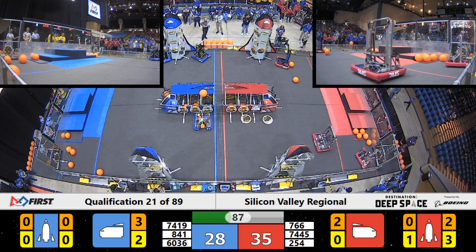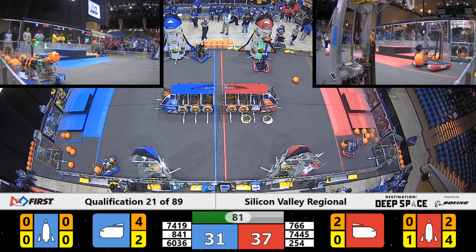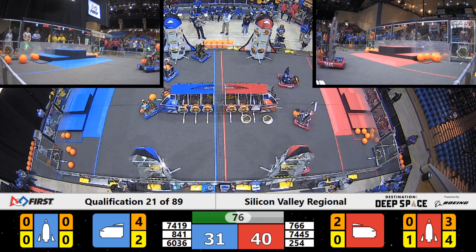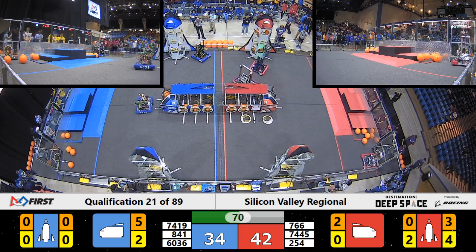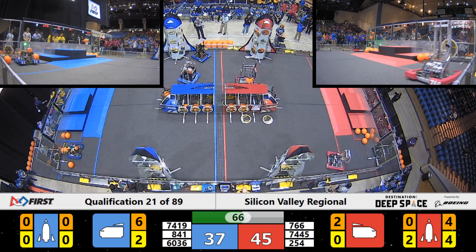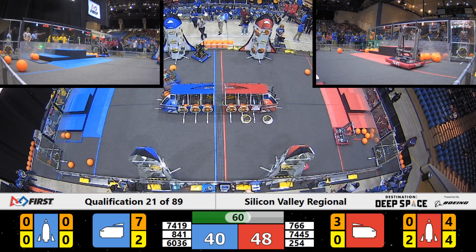Meanwhile, their alliance partner Peninsula Robotics tosses up a piece of cargo, and it scores. That's three pieces of cargo scored for the Blue Alliance in their cargo ship. Over on the Red, we've got two hatch panels placed up high on that one Red Alliance rocket, and one piece of cargo. Two pieces of cargo now coming in for the Blue Alliance. Red Alliance scored by Cheesy Poofs — Red Alliance with a head score of 45. Their alliance partner is Garage Robotics, and they're loading up the cargo ship on the Red Alliance side.